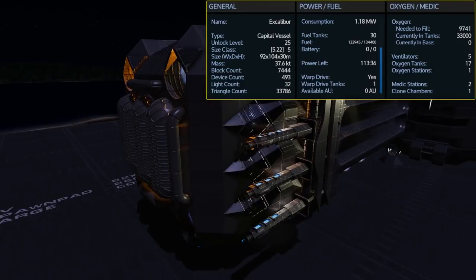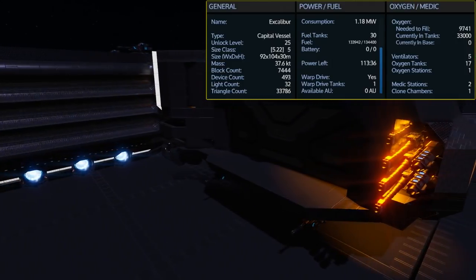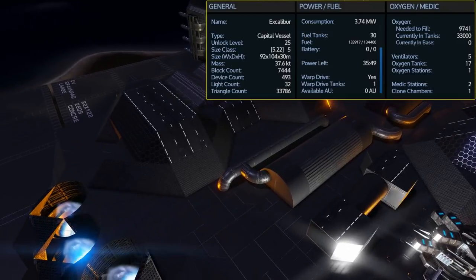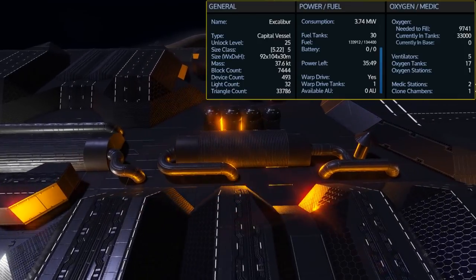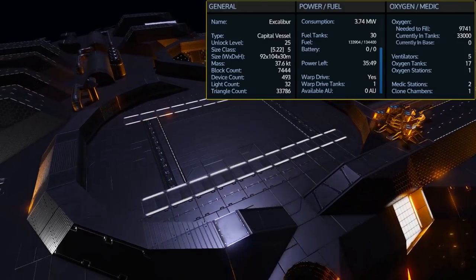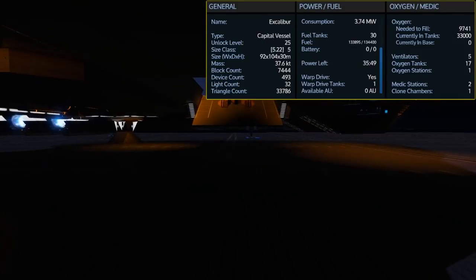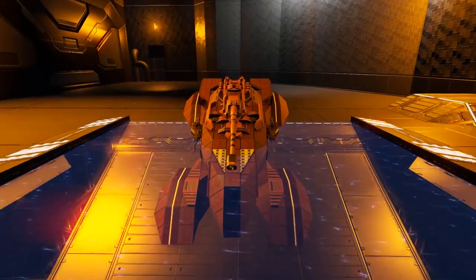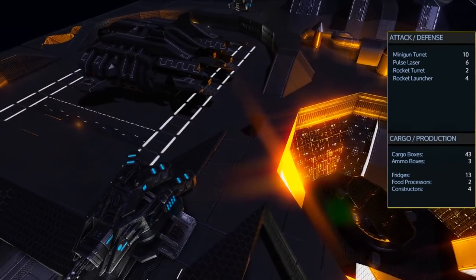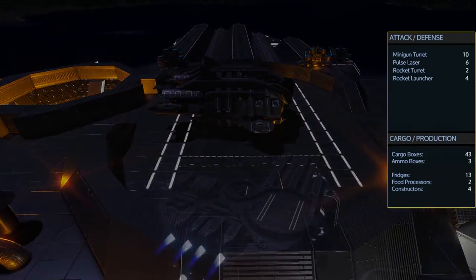Once again this is the Excalibur — an unlocked level 25 size class 5 capital vessel. It comes with 30 fuel tanks for a total capacity of 134,400 fuel, and sitting still with all the thrusters turned off I do have over 100 hours of use. However, because of the choice of thrusters used in this design, just turning them on even while still sitting in place will cause a significant drop in how long your power will last. This comes with 17 oxygen tanks for a total of 33,002 oxygen and needs 9,741 to fill it up spread across 5 ventilators. It comes with 1 oxygen station, 2 medic stations and 1 clone chamber. For weaponry the design comes with 10 minigun turrets, 6 pulse lasers, 2 rocket turrets and 4 rocket launchers. It comes with 43 cargo boxes and 3 ammo boxes along with 13 fridges total, 2 food processors and the 4 advanced constructors.